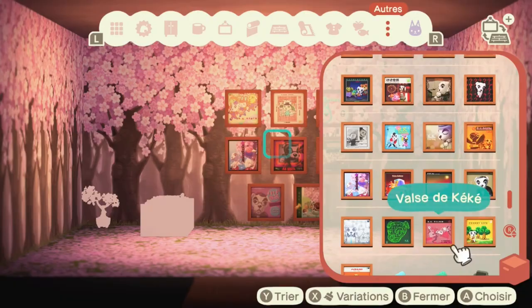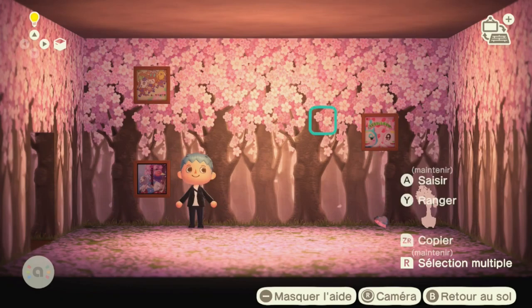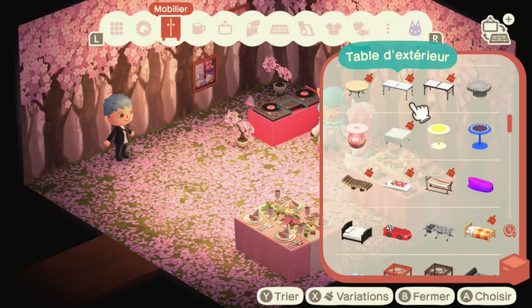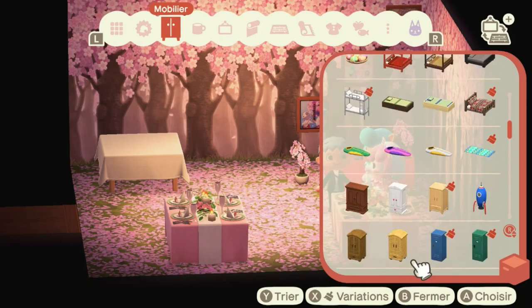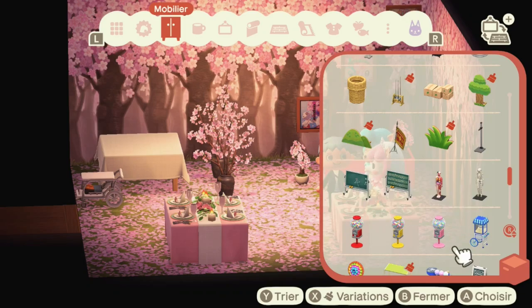I was experimenting with the CDs, trying to find the best spot, and decided to place them behind the DJ booth since that's where it makes the most sense. Then I wanted to fill the last corner of the room. I found a table I really liked and wanted to create a corner where guests could serve themselves food and drinks, so I grabbed a cart and started looking for nice furniture.